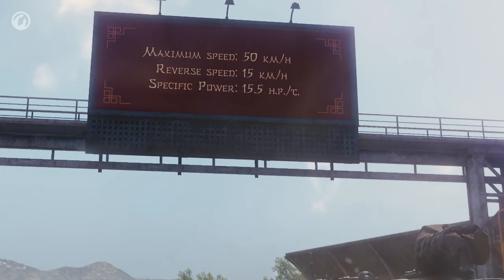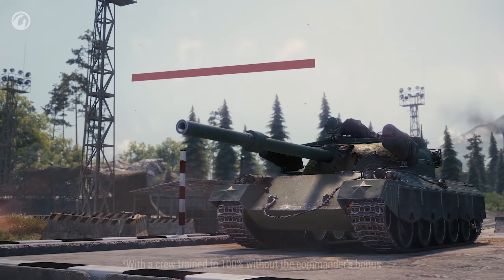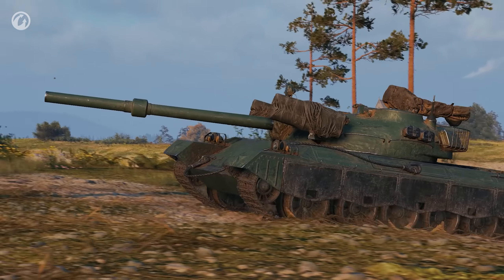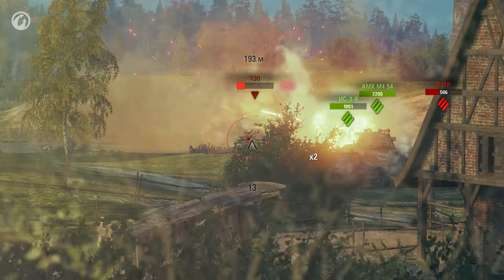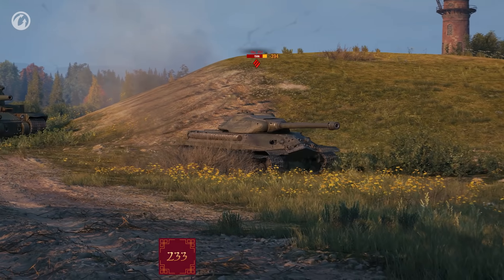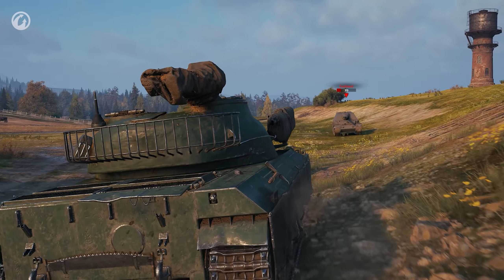Here we come to the main feature of the 122 TM: this medium tank doesn't need to rush anywhere — at all. A precise gun combined with high shell velocity allow it to successfully fire from long distances. It's intuitive for this vehicle to find a distant position and regularly deal substantial damage from there at around 400 hit points per shot. For a Tier VIII medium tank, it's honestly quite impressive. APCR shells penetrate 233 mm of armor, and heat shells can go through 299 mm. A skilled 122 TM player won't have much trouble even against Tier X vehicles, and against vehicles of lower tiers, our mighty Ox from the Celestial Empire will easily deal with them.